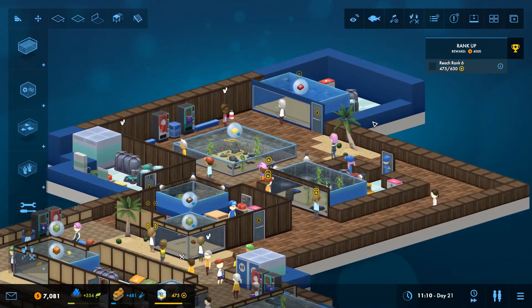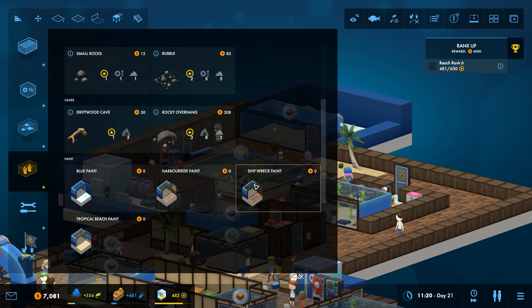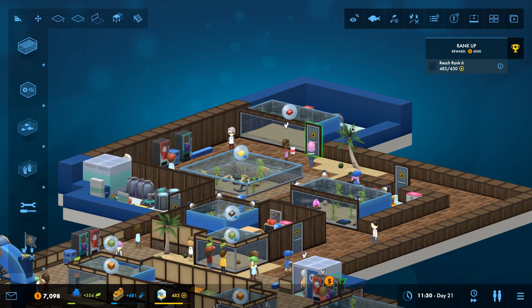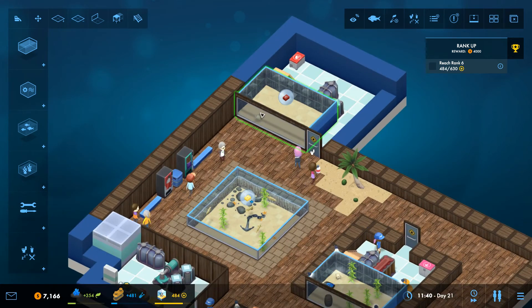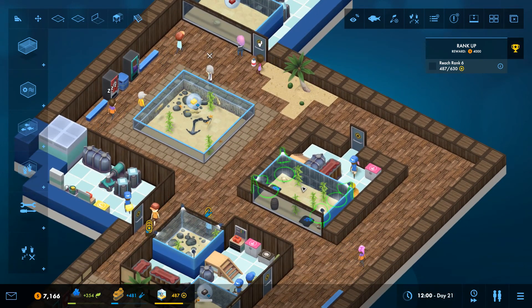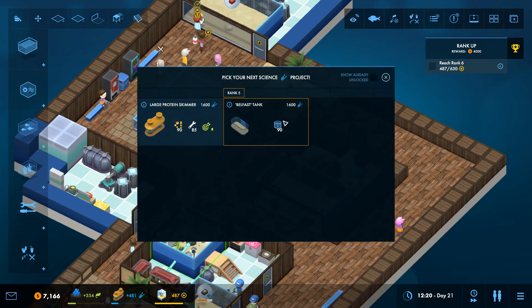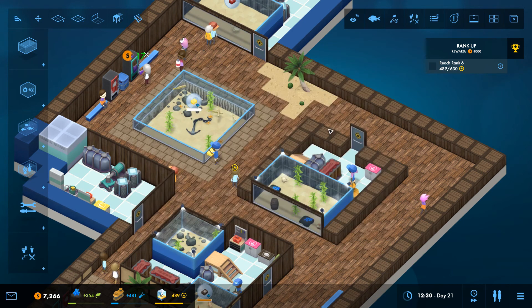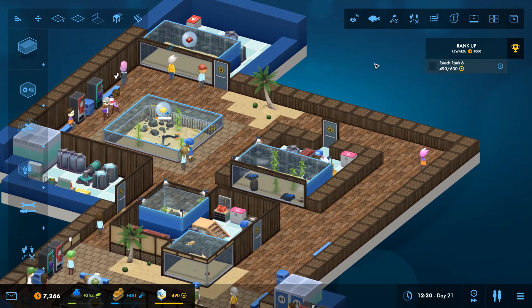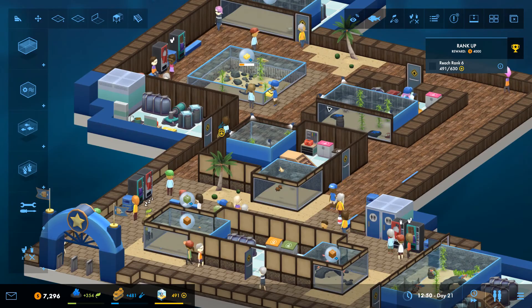I think guys, that's going to do us for today. In the next episode we'll obviously continue building out this aquarium - we'll finish up the cold water section and complete our little coral tank. We might also put in one of those massive Belfast tanks which are quite nice - might try and put one in here possibly. But that's something we'll do next time.